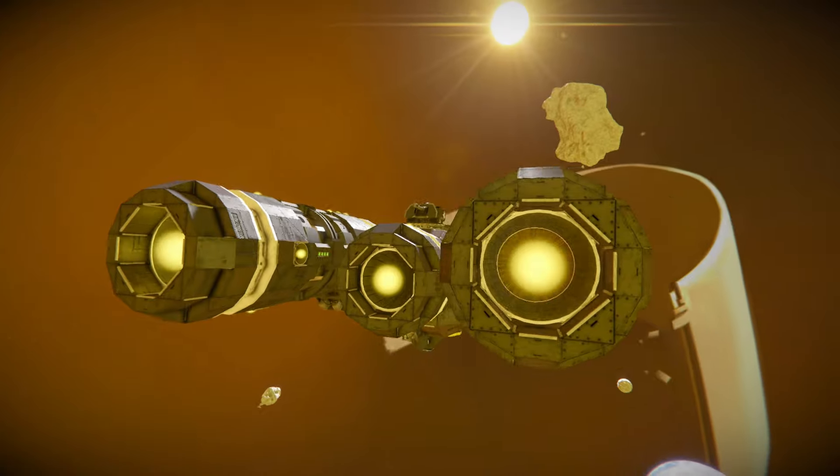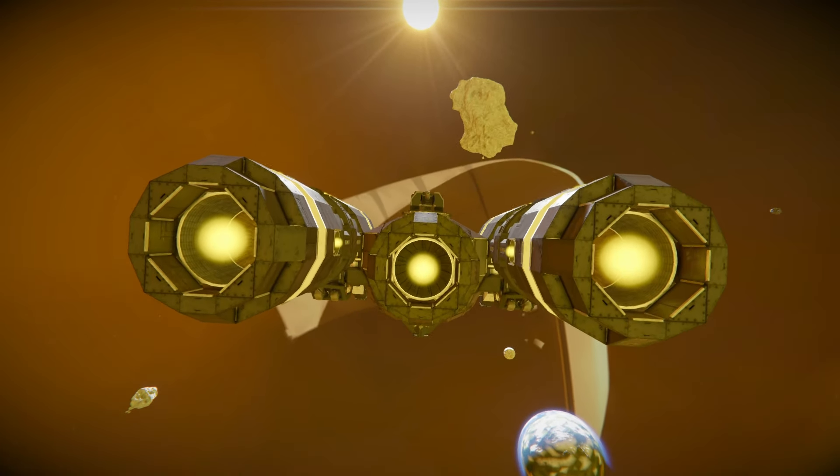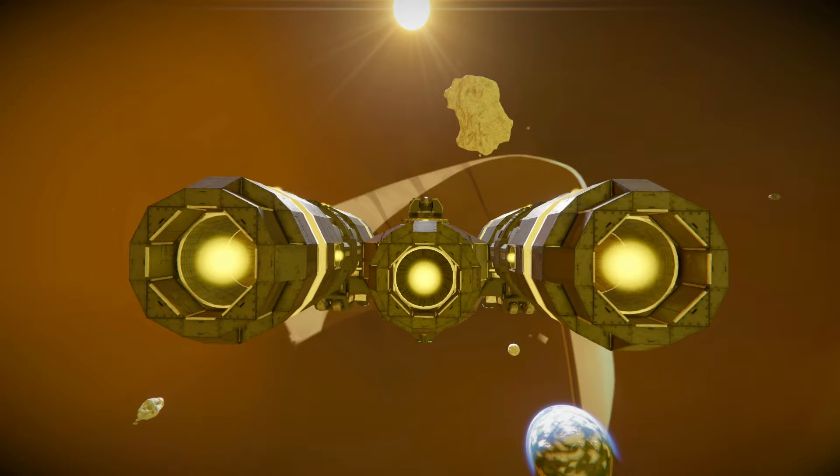Going around towards the very back, we've got three large hydrogen thrusters to boost us around. We can also see a turret at the top to help protect the vehicle from behind — so if a drone or modular encounter enemy tries to sneak up behind you, you've got a bit of defense to make sure you can escape and get to your destination in one piece.